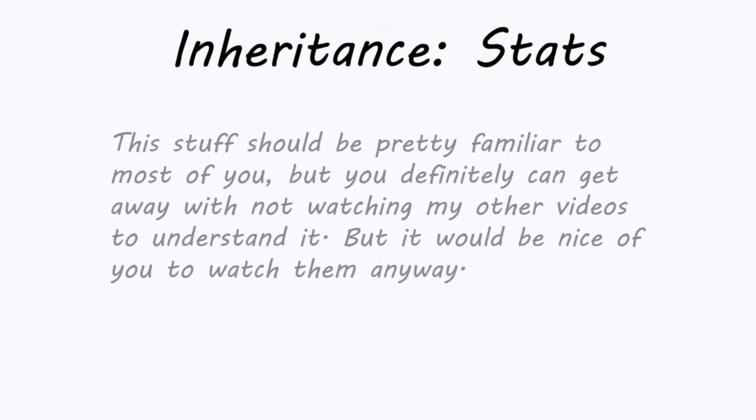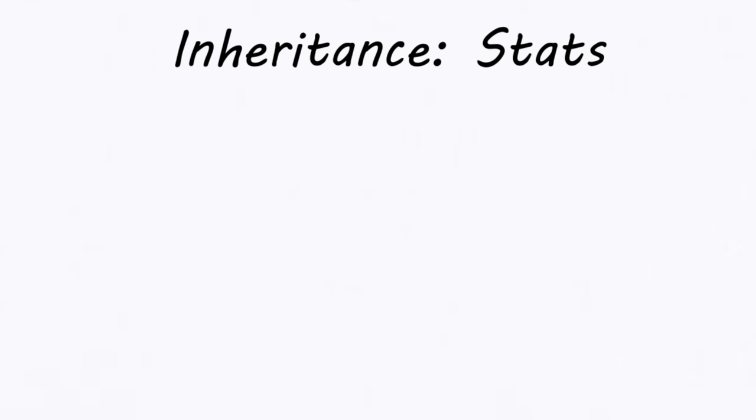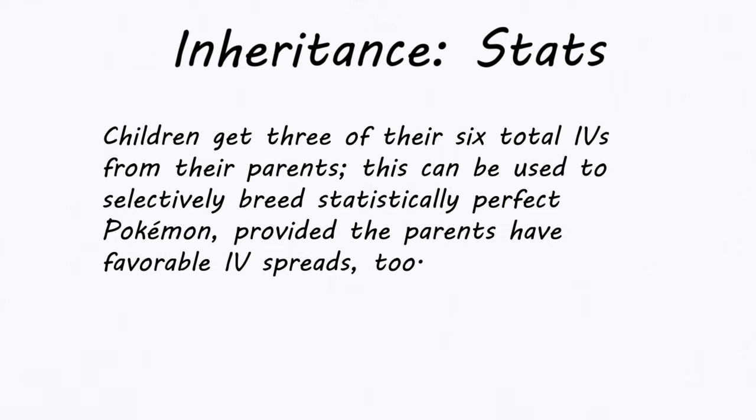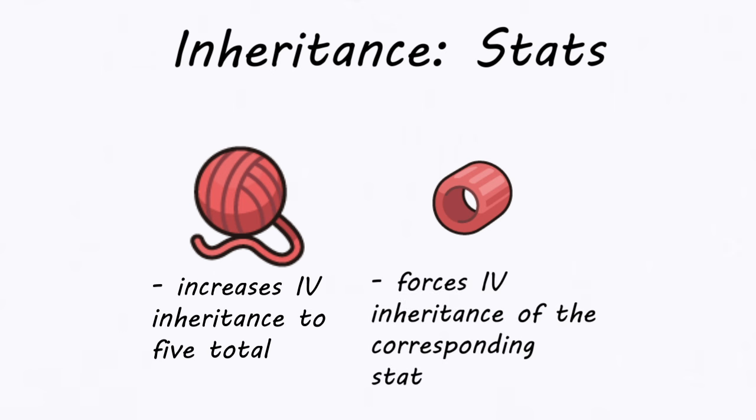Next, stats. Offspring will always inherit three IVs — individual values — from their parents: three total, not three each, from different stats and random parents, with the remaining IVs randomly generated. Having a parent hold a Destiny Knot changes that to five inherited IVs instead of three, and parents can hold Power items — usually used to train effort values — to force IV inheritance in the corresponding stat. For example, if one parent holds a Destiny Knot while the other holds a Power Bracer, the offspring will inherit five total IVs, one of which will always be the Attack IV of the Bracer-holding parent, with four chosen at random and the last randomly generated.